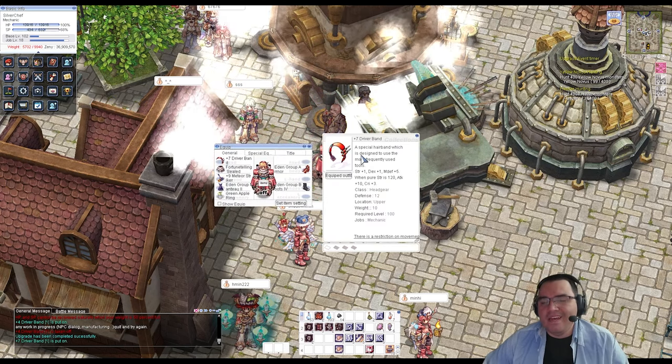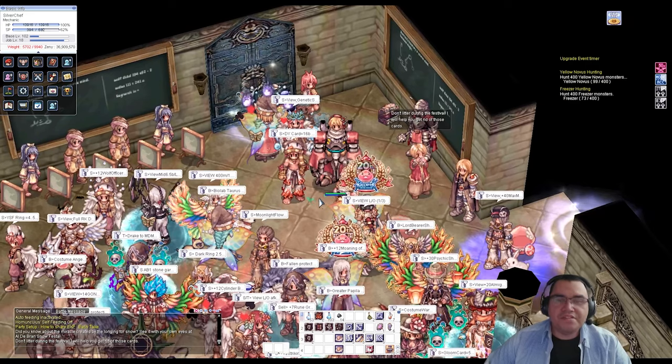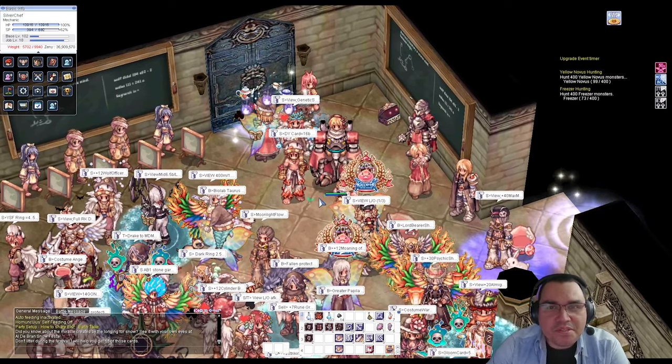Confirm with yes, and that's it — your item should now be plus seven. Nine hundred thousand zeny is very affordable.